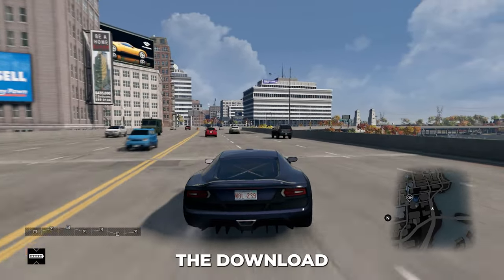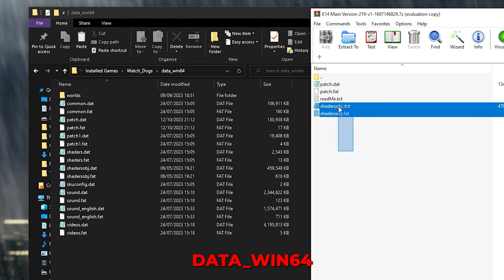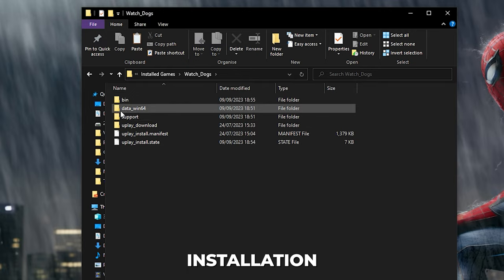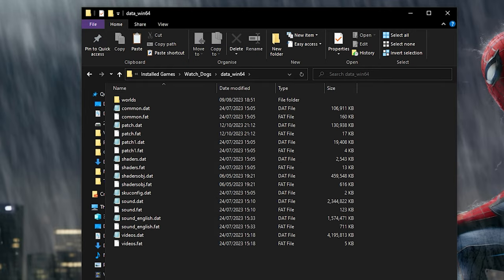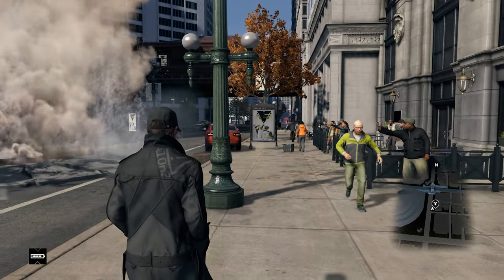So how do you install this? All you need to do is click the download link below, download the files, and simply drag them into your data_win64 folder, which is located in your Watch Dogs game installation as shown on screen. Load up your game and you're good to go — and it's pretty damn impressive, what can I say?